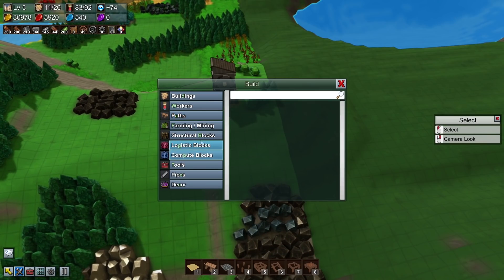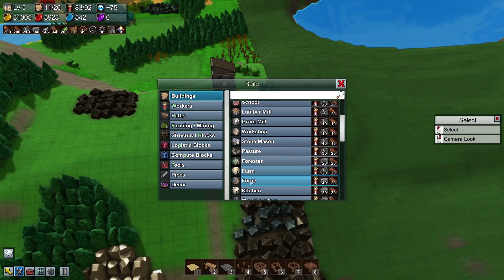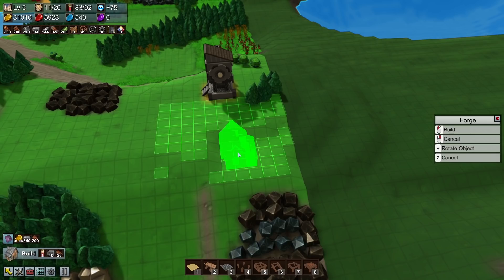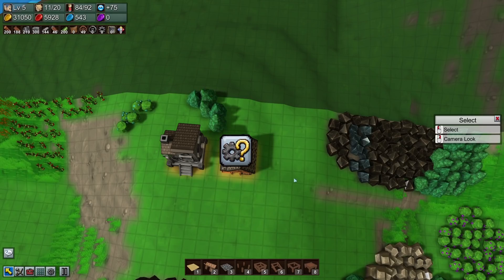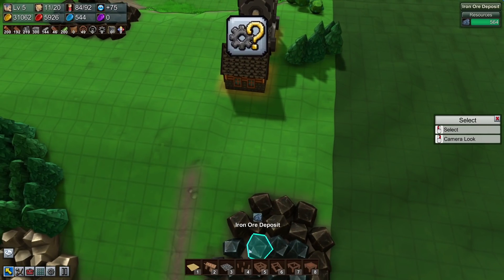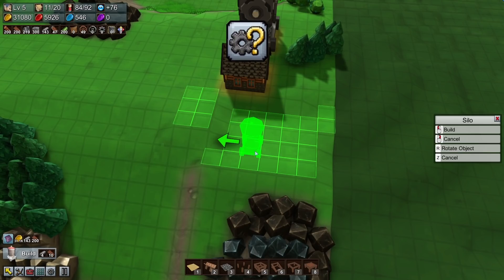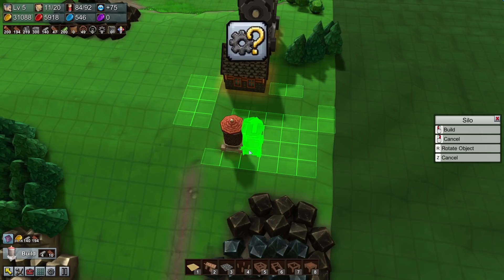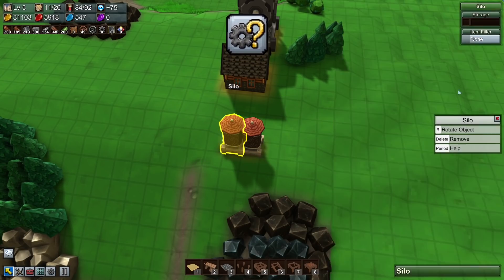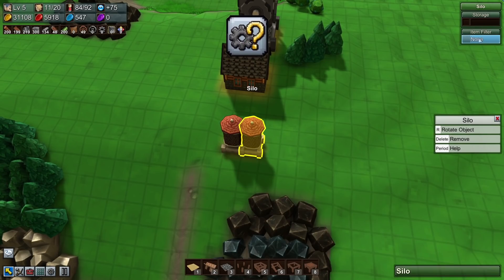Right, let's go ahead and build up our forge. I'll have the forge just here feeding into that factory directly, and two small silos to offer some level of resource backlog. One silo here for iron ore, one there for coal.